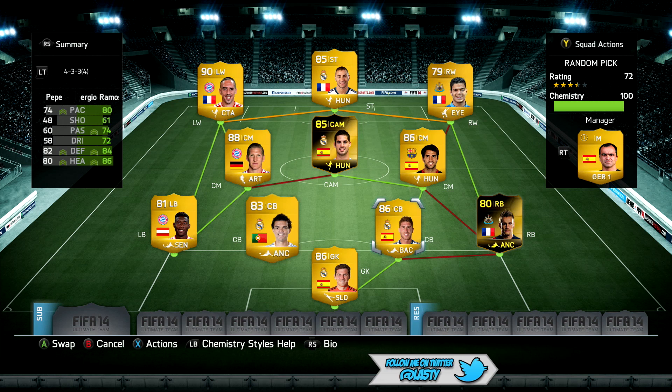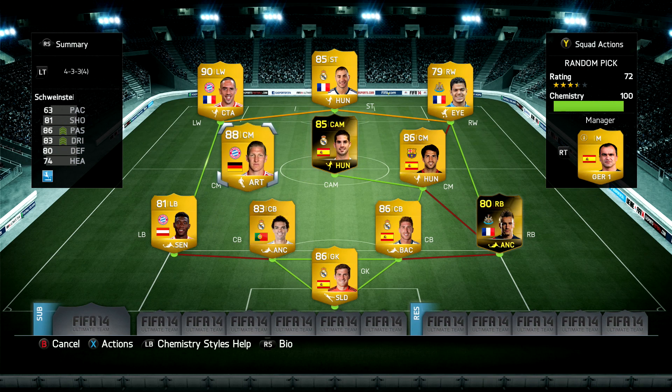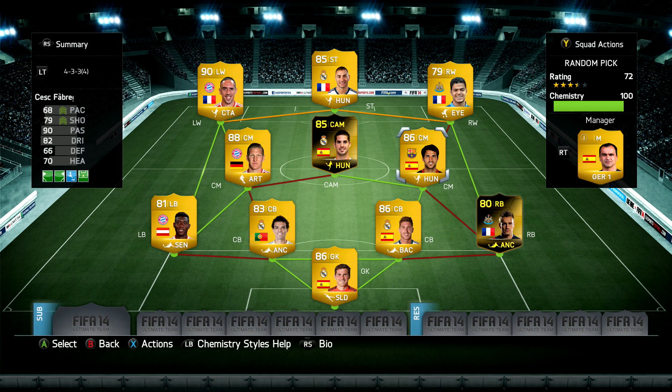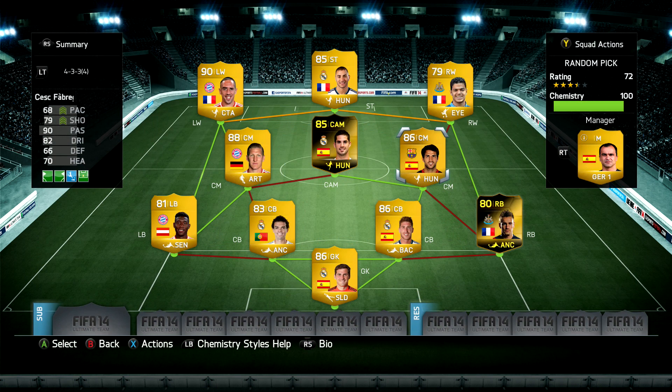Pepe and Sergio Ramos as our centre backs — I love Pepe, love Ramos, and I'm pretty sure that's going to be a phenomenal partnership. The left centre mid is Bastian Schweinsteiger, the Bundesliga side of the squad — he's got fantastic passing, dribbling, and defending. Our first random pick, Cesc Fabregas, isn't the quickest but he's got 90 passing as his standout stat.